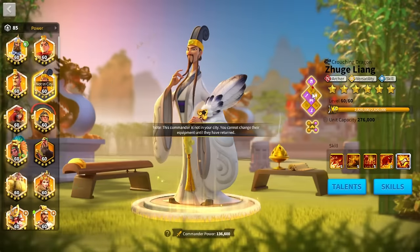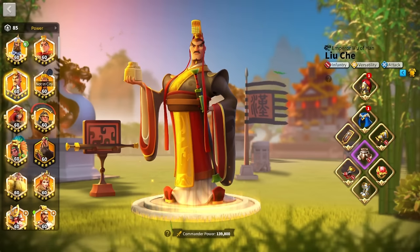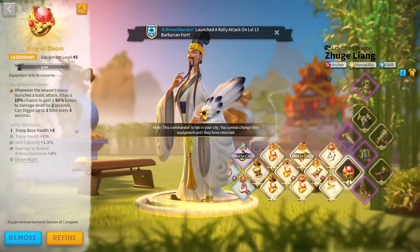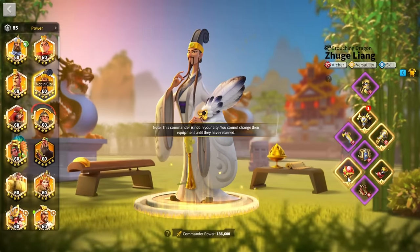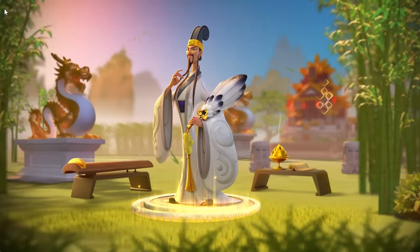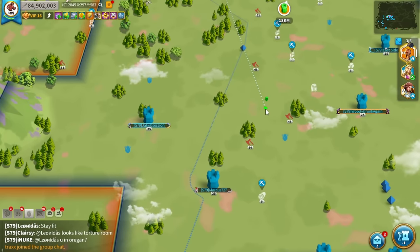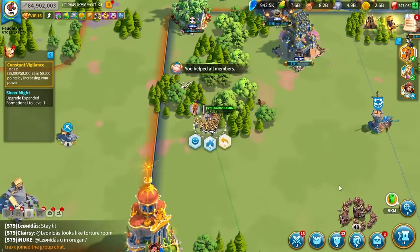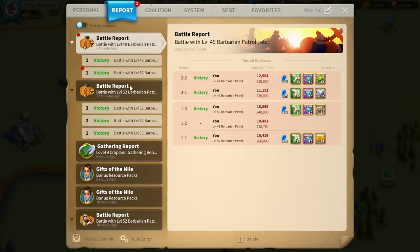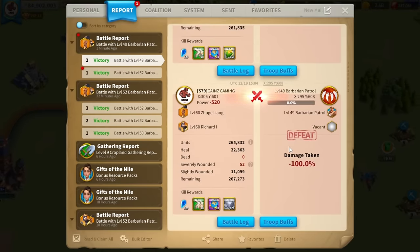When it comes to gear, my archer gear isn't even that great compared to what I had on Richard, which was substantially better. The one important thing is having a ring and a horn - you want to be dealing more damage and accumulating more rage. This helps you stay alive longer, finish barbarians faster, and just have a better chaining experience. I wish I would have started using Zhuge Liang primary sooner instead of Richard primary to complete AOE chainings faster.